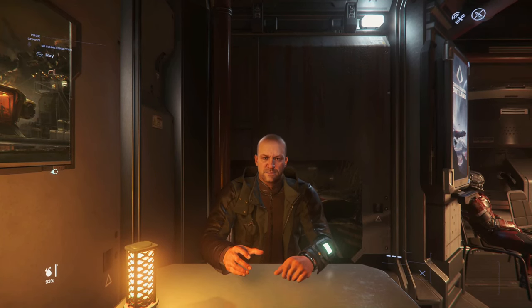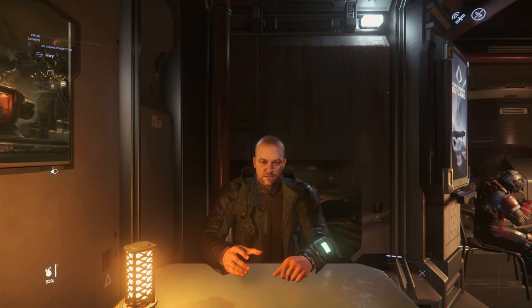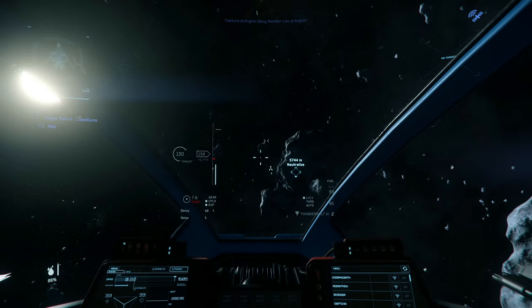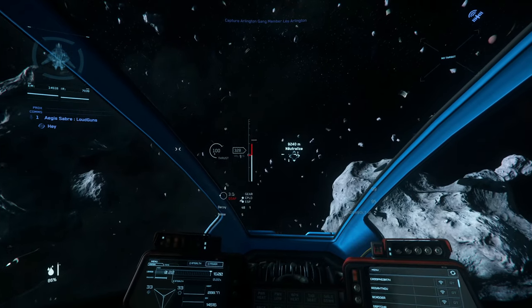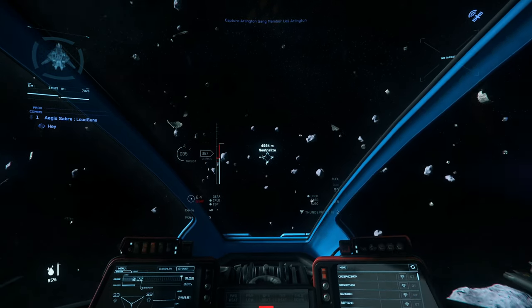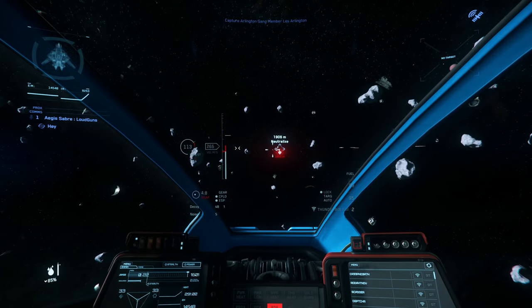Once he's done his spiel he will offer you the first contract in the chain: to take down Les Arlington with a payment of 7500 alpha UEC. Just accept it, and it functions in exactly the same way as any normal bounty hunting mission. You get the rendezvous beacon, come out to one of the asteroid fields, and find Les. He'll be flying an Aegis Eclipse, which shouldn't be too much of a hassle to take down in a decent bounty hunting vessel.